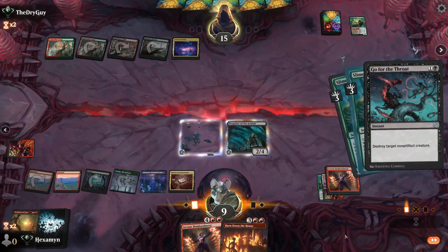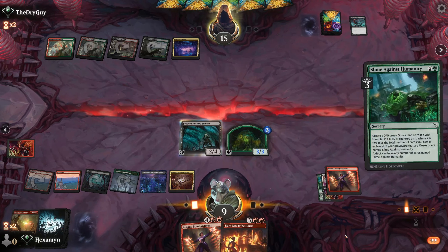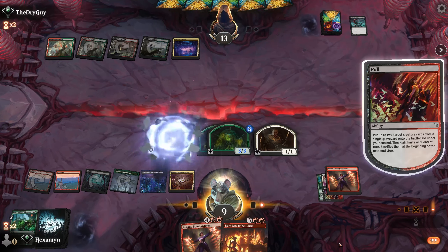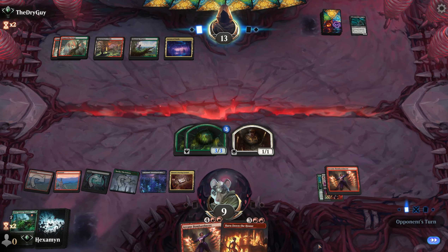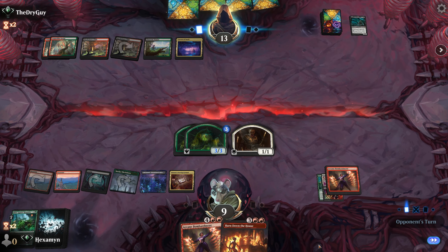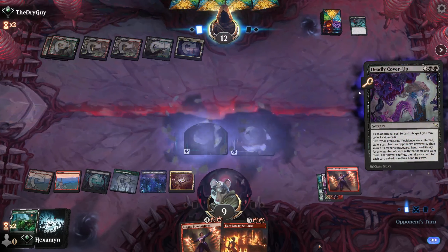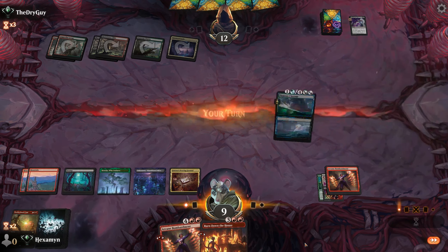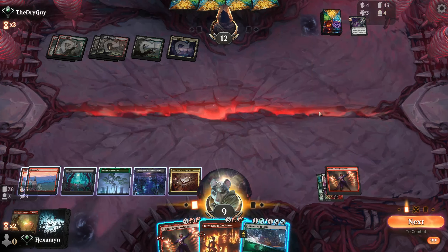We get Pull, bringing two creatures from the graveyards onto the battlefield — we'll take those Preachers. As mentioned, they don't even exile. With Push and Pull underneath Bombardment, every instant or sorcery is now going to bring those two cards back from the graveyard. There's no way we lose this game. Opponent plays Deadly Cover-Up to destroy all creatures, and if they collect Evidence 6, they can exile a card from our graveyard plus search hand and library for more copies.